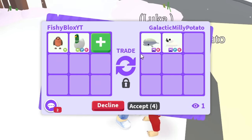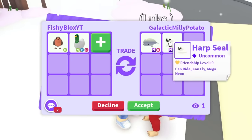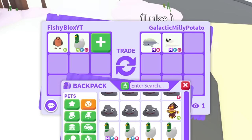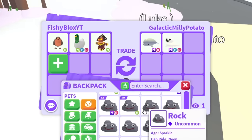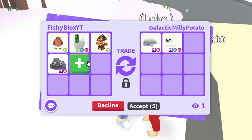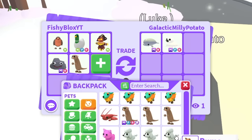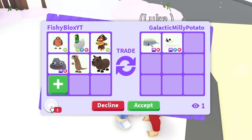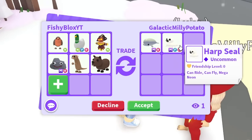Starting off slow — a Neon Silly Duck and a Neon Robin for the two mega pets. This is a common and an uncommon so the value isn't crazy. They said add. I'll do a Neon Scarecrow, a Mega Rock, a Meerkat, and a Capybara. They said more — this makes it so hard because I know these are two pets I need and I don't want to keep searching. Time is running out on the 24-hour challenge.